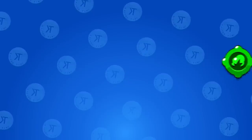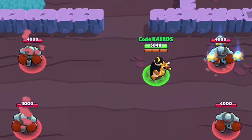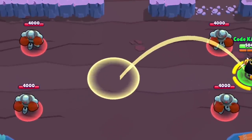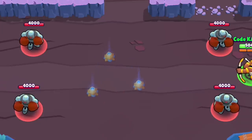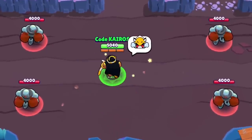Bo's newest gadget is Tripwire, which can be used three times per match. When Bo uses this, his mines instantly trigger. There is a little bit of time before you can actually use this ability when he first throws it out. When Bo first lays his mines, they're solid and easy to see when being placed, but once officially laid, they become invisible to the enemy team and transparent for your team. Bo has to wait until they are transparent in order to activate this ability.